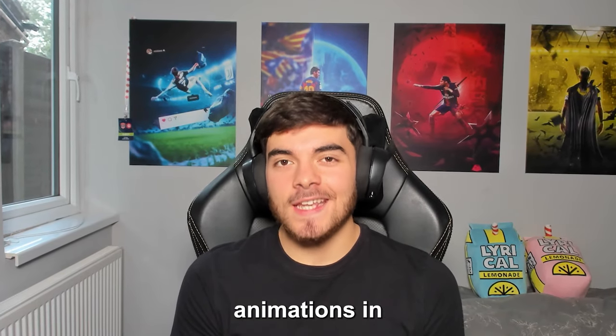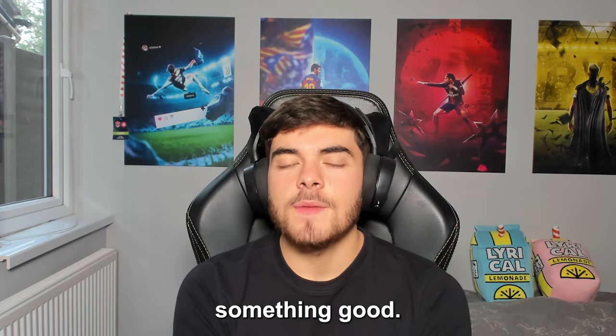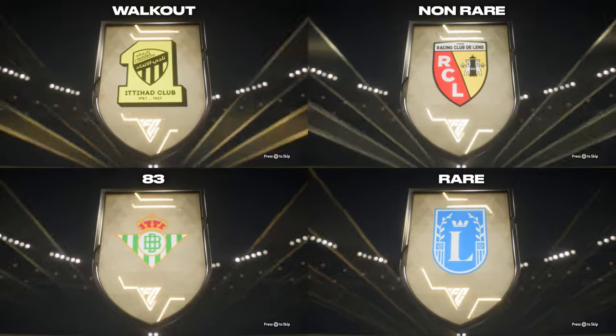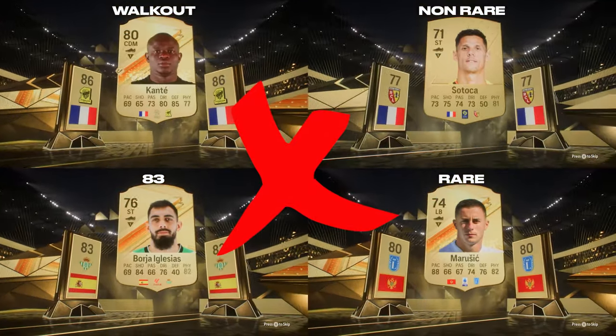This is how to read pack animations in EA Sports FC 24. This year it is very difficult to tell whether or not you have packed something good. Some people believe that they can read the pack animation tells to do with the brightness of the lights, but that isn't the case because the rule isn't consistently true.